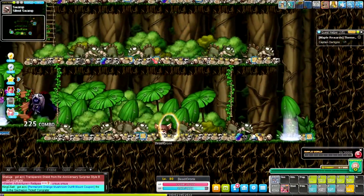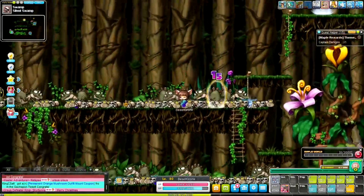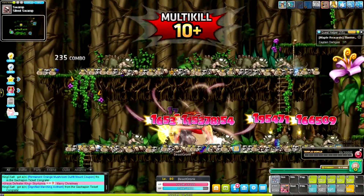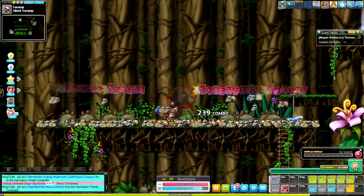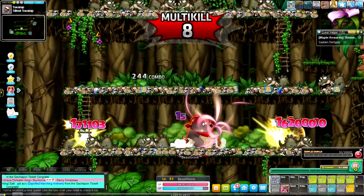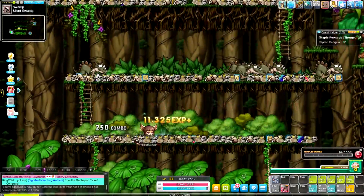We'll see if I continue enjoying it as we level up. Beast Tamer gives IED on the legion board which is pretty decent. I did cube my secondary to get a line of IED and a line of boss, so I'm okay for now. Long term I'd rather not have that IED line — it could be a line of boss instead. If Beast Tamer is glitched I could even AFK it in the sauna to level 200 if it's in my best interest.